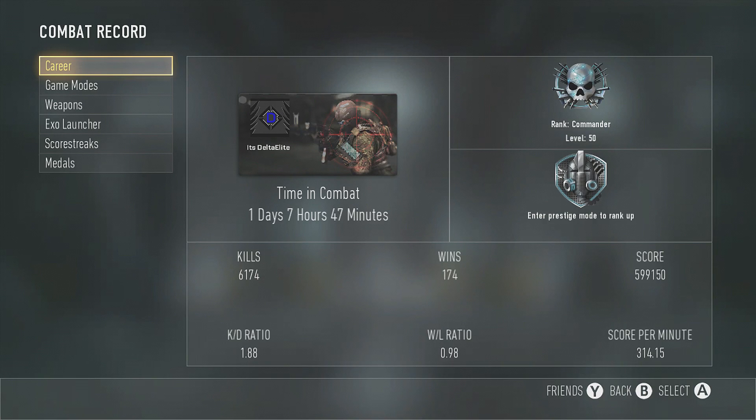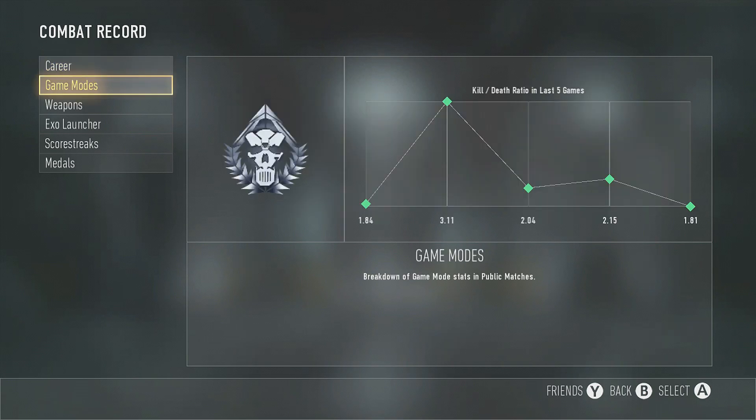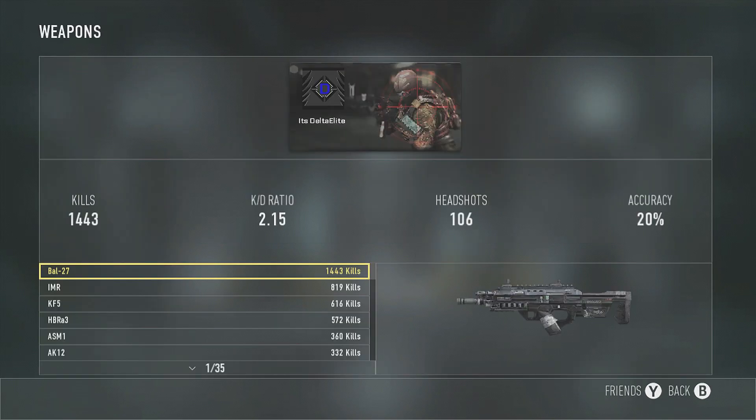Here's my combat record for this prestige: 1.88 KD, 0.98 win/loss because I've been playing a lot of objective game modes and people don't play objective. Score per minute is 314 — I'm pretty satisfied with that. Here's my recent stuff — my favorite weapon is still the IMR, or actually the Bow. I guess the Bow is my favorite weapon.